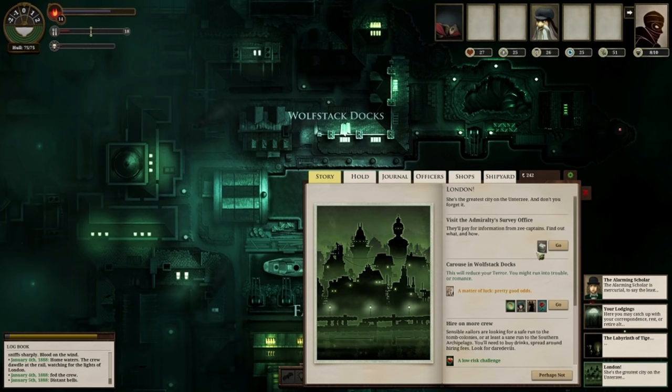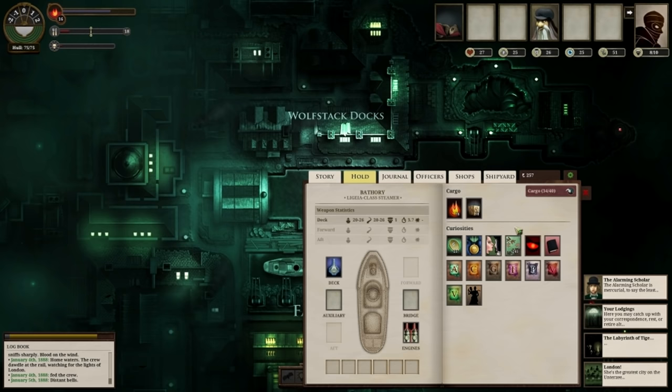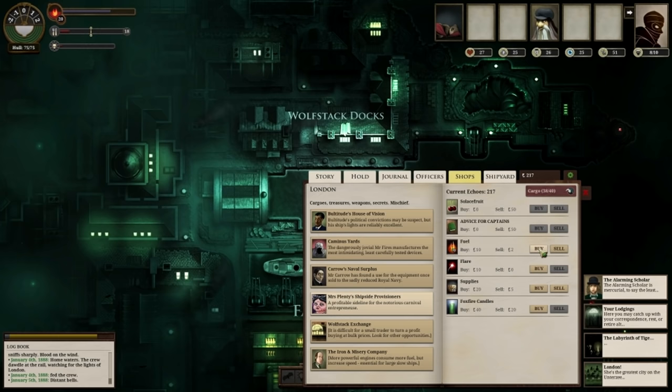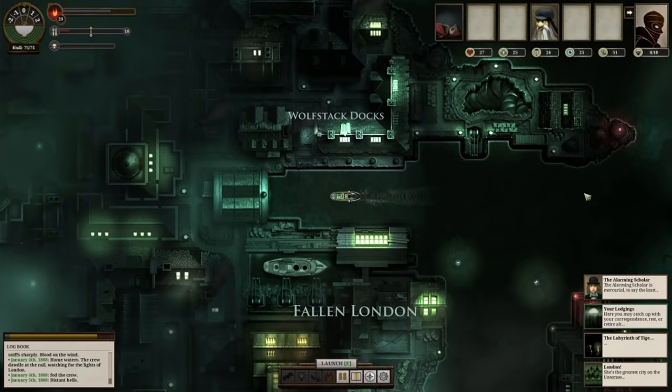Go to the Admiral Survey Office and drop off your port reports — Hunter's Keep and Venderbite — and that will give you two Admiralty Tokens. Don't worry too much about getting more for the time being, then just buy up a bunch of fuel. I've gone for 20, because we're going to go on a pretty big cruise now. We've only got eight crew and we're not upgrading it. So, 217 echoes and we're off on our way.